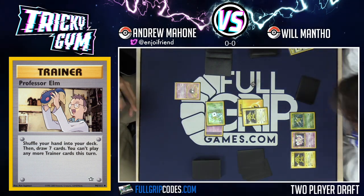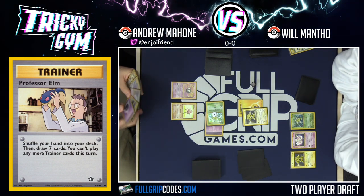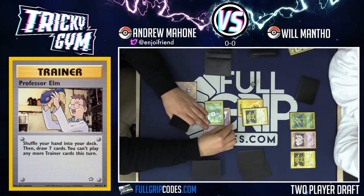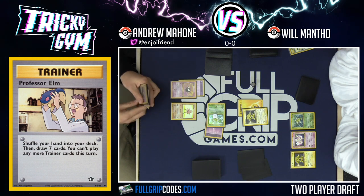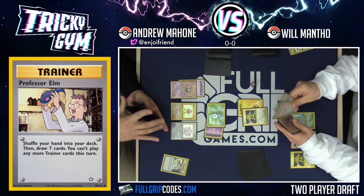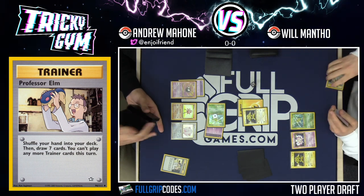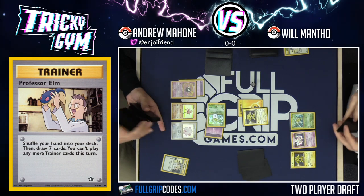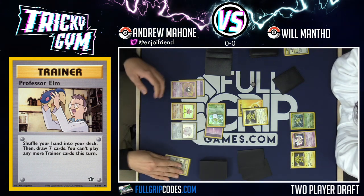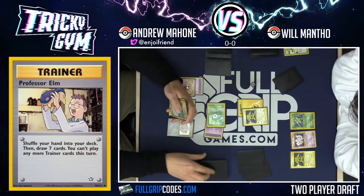Andrew benches Hitmonchan, attaches energy to Ghastly, benches Chansey, and plays Elm — shuffling hand and drawing seven but being unable to play trainer cards after. Since Scyther is paralyzed, he can't switch out even with a Switch because he played Elm. He benches Mewtwo and notes the risk of benching Pokemon — they could get Gusted up — but he needed Hitmonchan down to potentially attack Electabuzz next turn. Will draws and passes back.